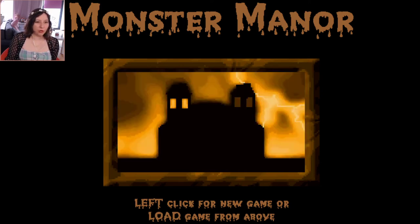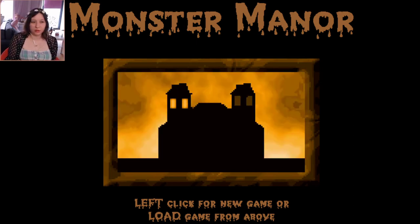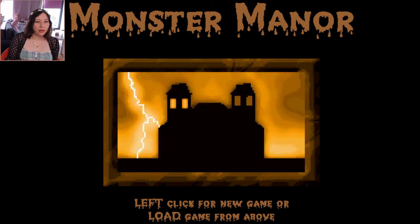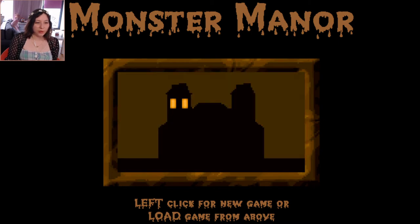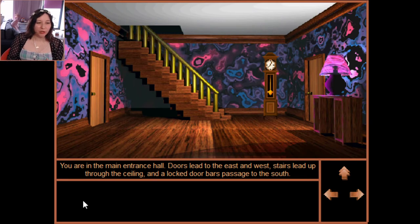Let's play Monster Manor by Ambrosine. Let's check for new game or load game. You are in the main entrance hall — doors lead to the east, stairs lead up through the ceiling, and a locked door bars passage to the south. I read about it: we have to get rid of six monsters in the house — that's why it's called Monster Manor.